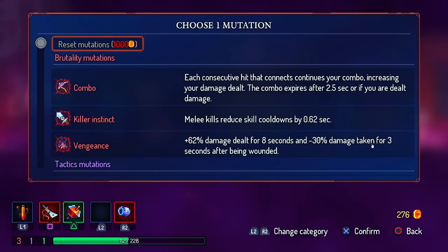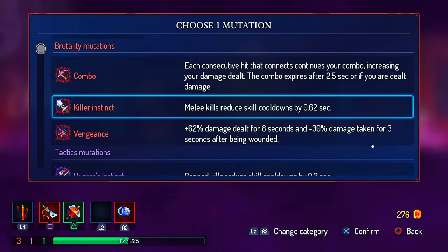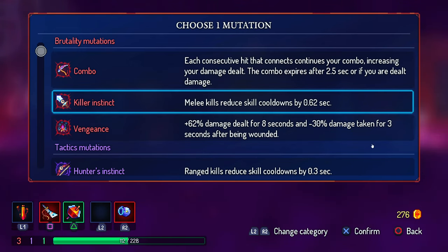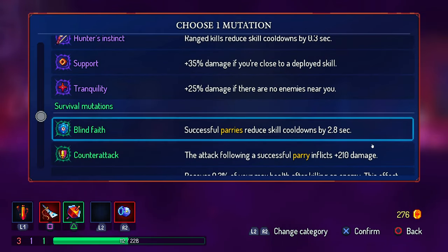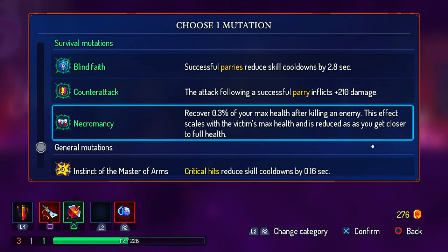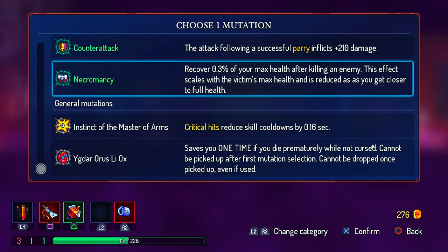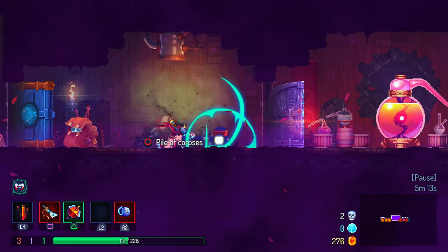Mutations. I have one mutation available. What is it? Killer instinct - melee kills reduce kill cooldown. L2 and R2 are skills - dealt for eight seconds, and damage shaking if for three seconds after being wounded. Vengeance. That's also not bad. Then some support - successful parries. I don't know how to parry, I guess only if you have a shield. I don't think with the nutcracker I can parry. Max health on killing an enemy - scales with the victim's max health. Actually that's not bad.